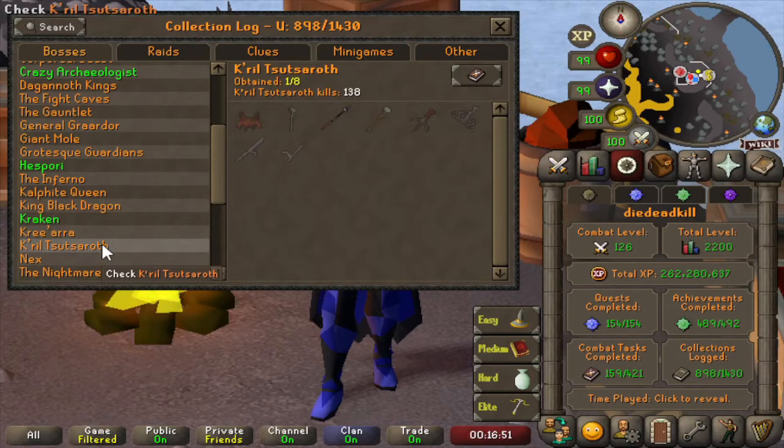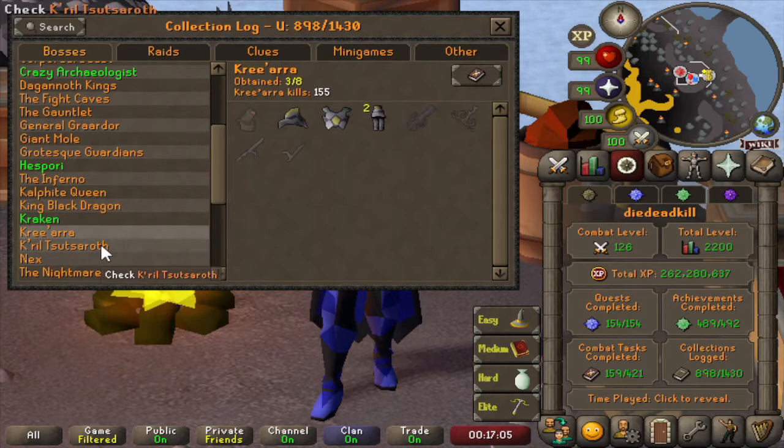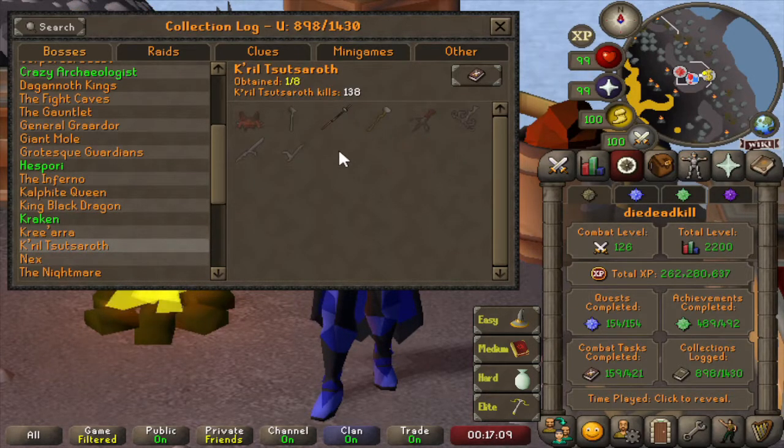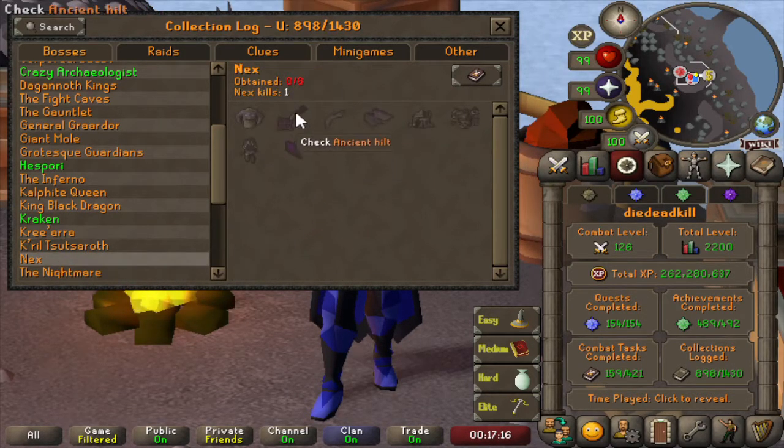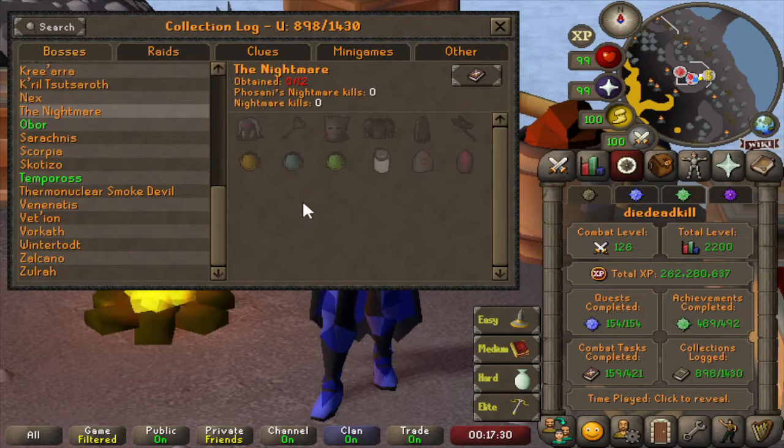Then on to K'ril Tsutsaroth, the last of the God Wars bosses — we have 138 kills and only a Zamorak Spear. So combining Kree'arra and K'ril, we have about 300 kills without any of the Godsword Shards. Then on to Nex — we have 1 kill count without any drops, just did the kill for the music tracks. On to the Nightmare — we don't have any kills, so no drops.